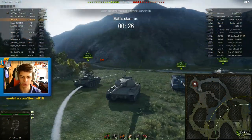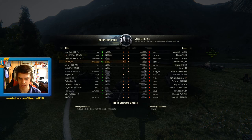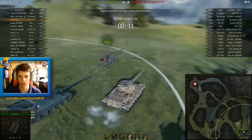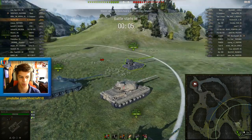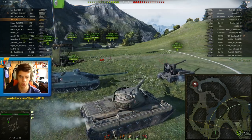Here we are with the Super Conqueror on the map Mountain Pass. Unfortunately there's a crap load of enemy TDs out there, and for those who don't know, the FV4005 Shit Barn has been buffed so we gotta watch out for that. I equipped this tank with normal equipment as you could see in the garage - you could also equip it with improved equipment using bonds, but I decided not to do that.